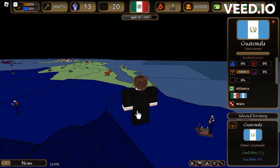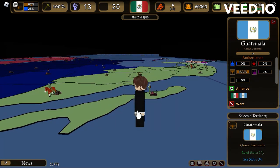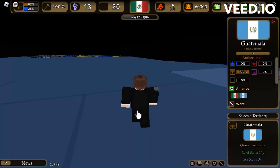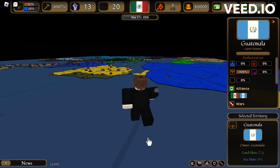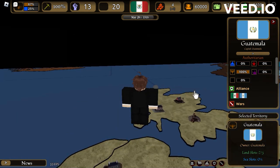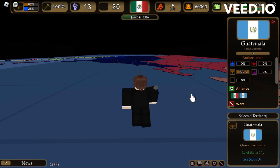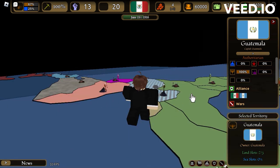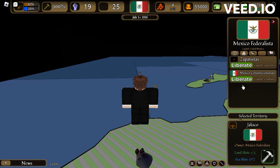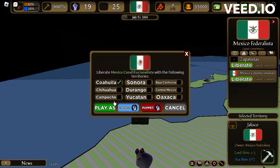You can also go to Europe and invade them. Say I select the UK and I want to play as Scotland — then you do the same thing: liberate, puppet, or play as. So I go boop, boop, and play as. Yes, and bam, I am now Mexico.